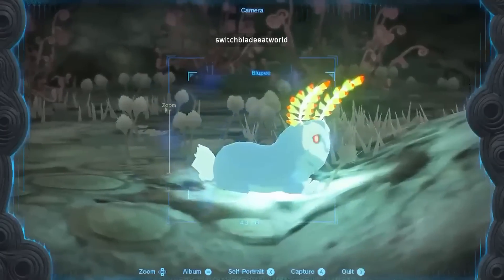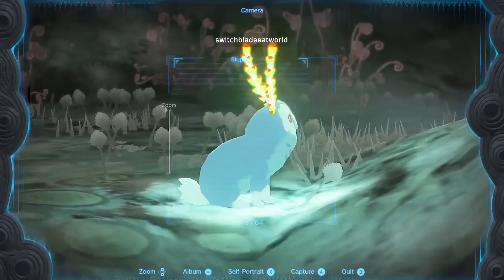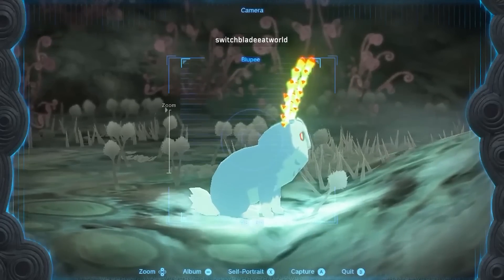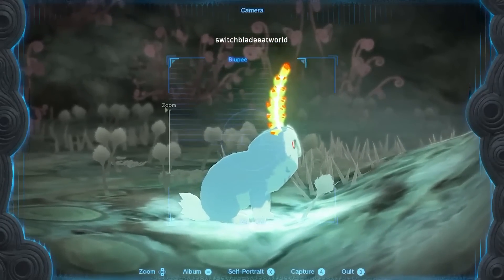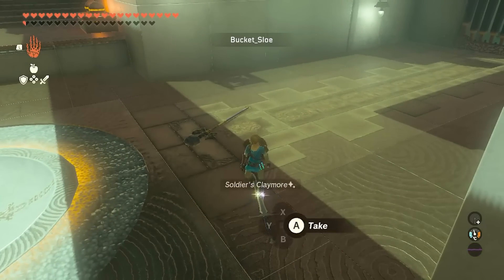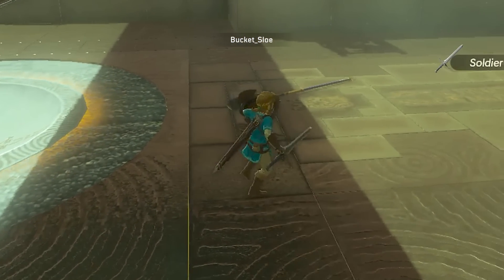Have you ever seen the blue peas sniff? Guess I better stop shooting them. So you can hold two-handed weapons in one hand, although it does look kinda weird. To do it, just put your shield up, then press Y when you're not holding a weapon.